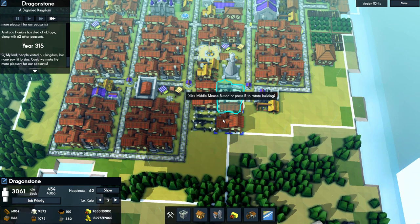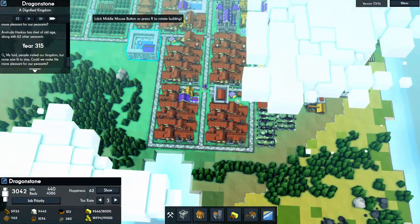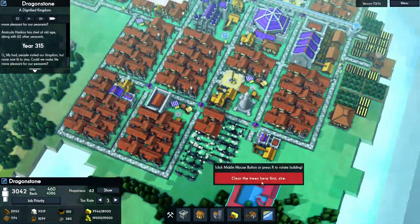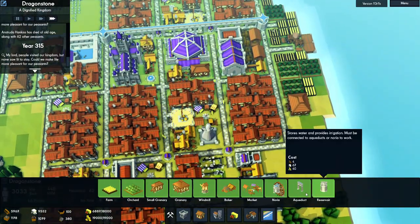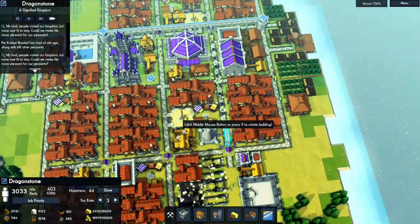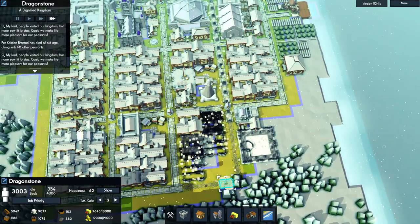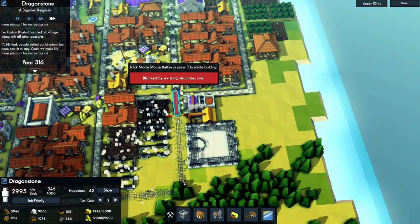I'm also going to need a bath house. I have three water wheels — norias, or whatever they're called, I keep pronouncing the name wrong so I'm not even going to try. I wonder if their effects stack, so that if you have two they can go further inland, and with three they might go far enough to reach the bath house.